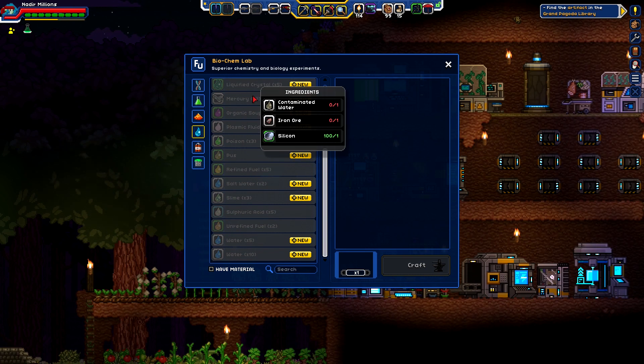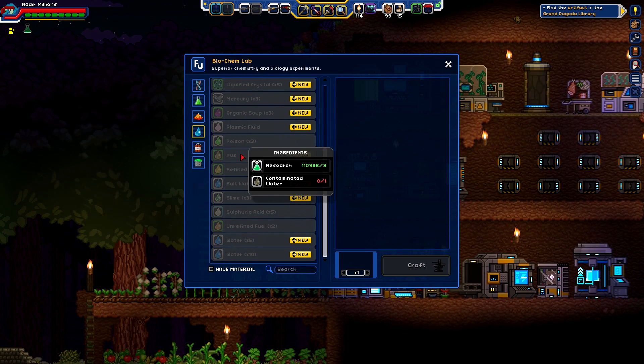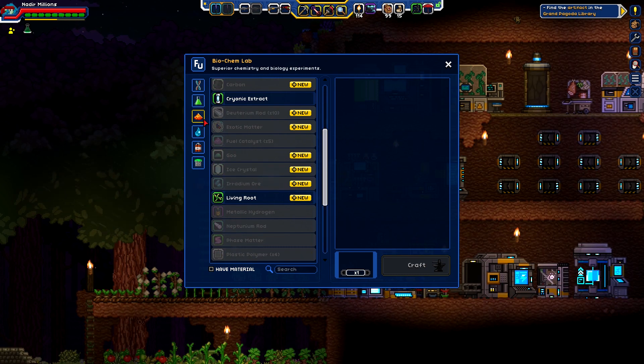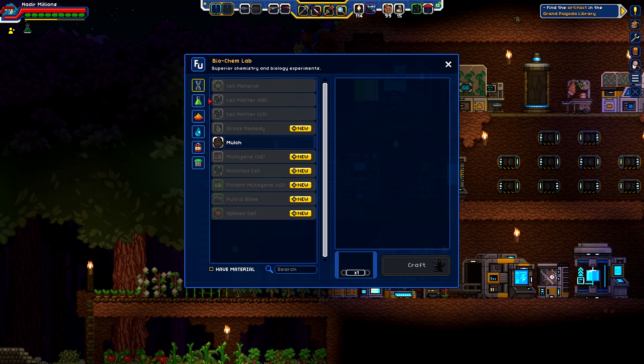Mercury - I wanna say that's less of a problem because I think that's something we can actually craft. Yeah, we can make mercury - contaminated water, silicon and iron ore, that's not terrible. And plus we can make that - it's actually pretty easy with all that contaminated water we're walking around with. Alright, so I have my little notepad here so I can record some stuff and get a list.